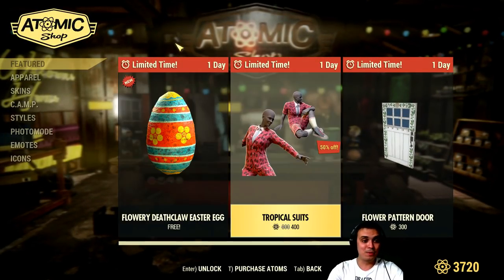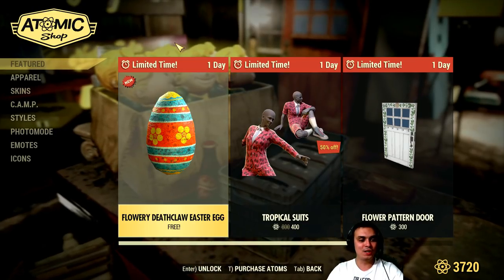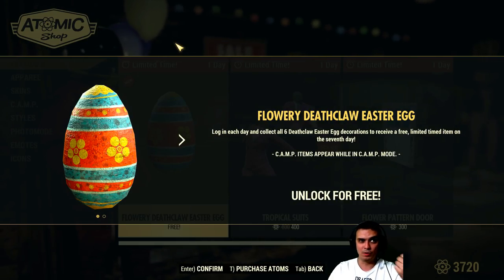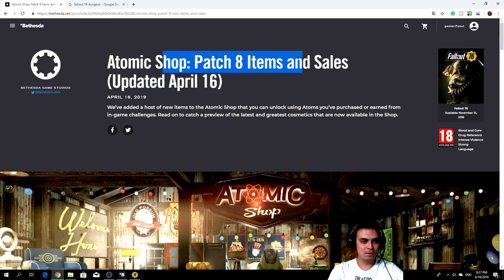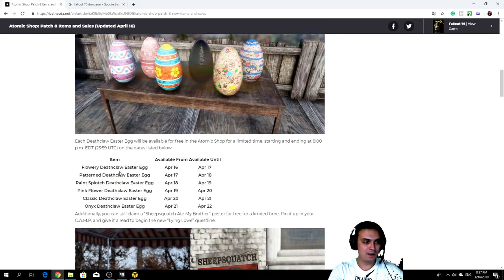We've got a lot of different items, icons, and outfits. I'm gonna start out with the Deathclaw Easter egg — these are free, by the way. You can claim these once per day for the next six days until the 22nd of April. If we go and take a look on the website, these are updated April 16th. Free items — we got the Easter eggs and we got their spawning time, start and end dates at 8 o'clock PM EDT.